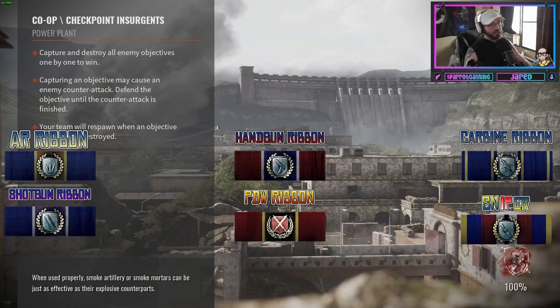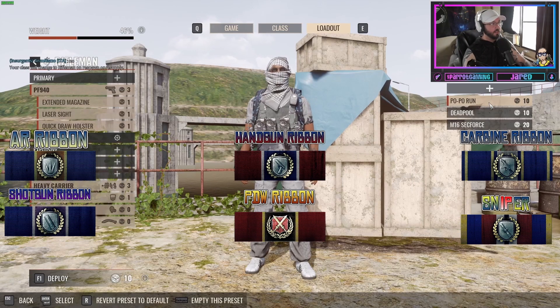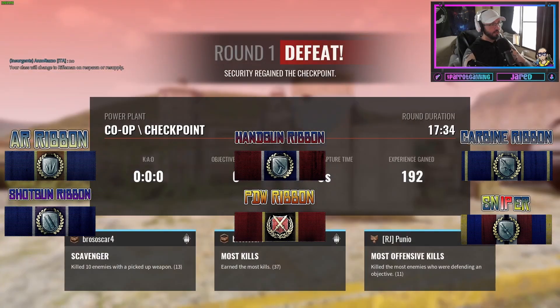Moving on to the guns — they started off at five kills per ribbon, but I moved it down to three. I feel like three is a better number. Five isn't as intense, and the more I move up I almost feel like I should go back to five — but when you're pulling 30 to 60 kills per round, to arcadify the game a little bit, three feels better.